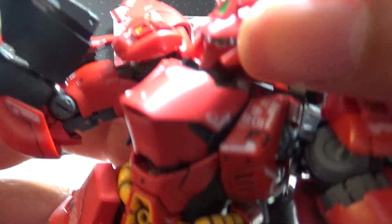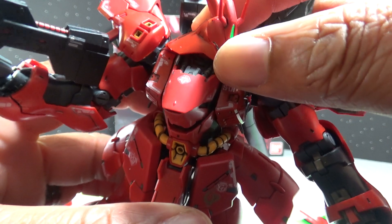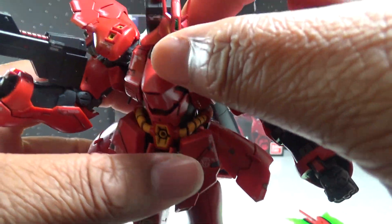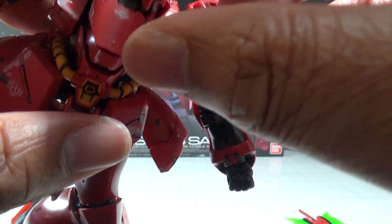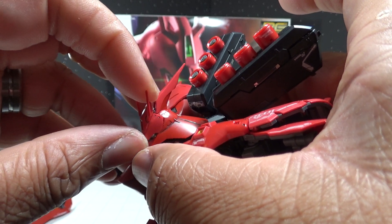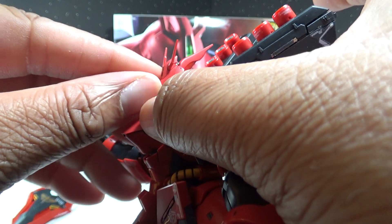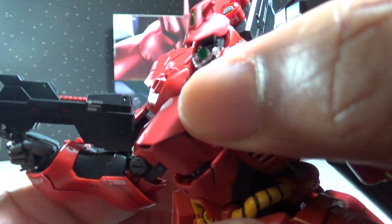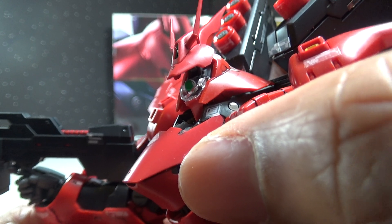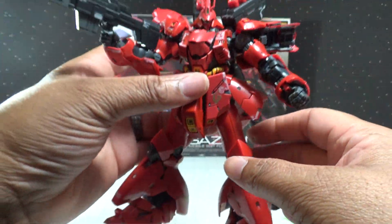You can of course adjust the head. You can't look up too far or down too far because of the actual design. But one of the cool things you can do with the head — you can actually pull up and lower the head section, and you can actually see inside for the mono-eye and cockpit and everything, which is pretty cool.